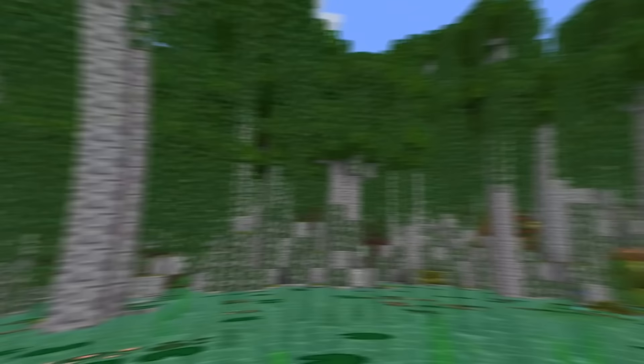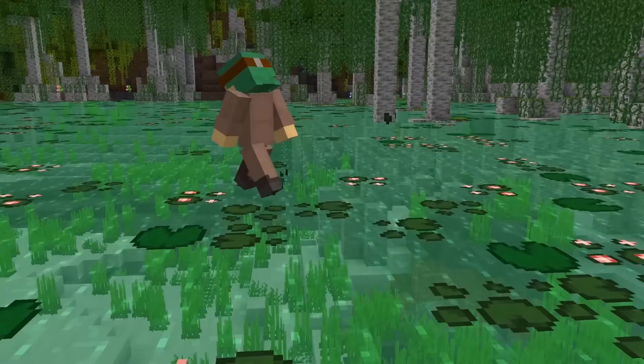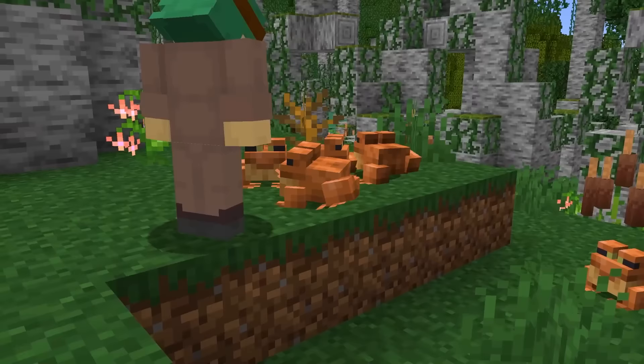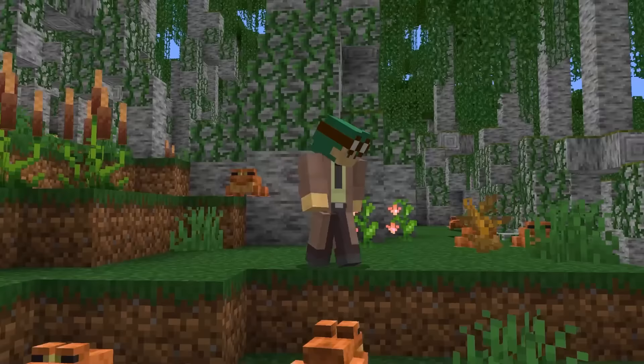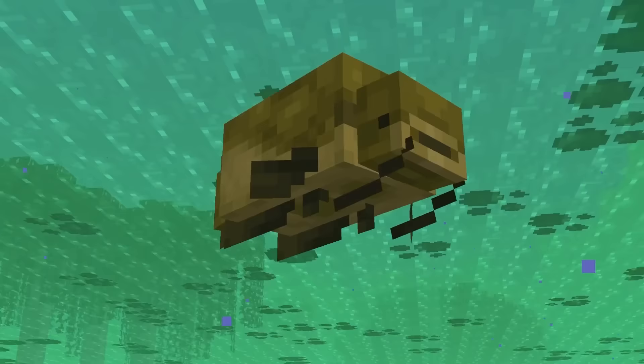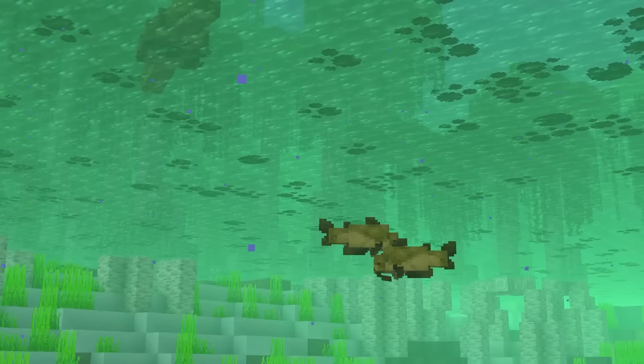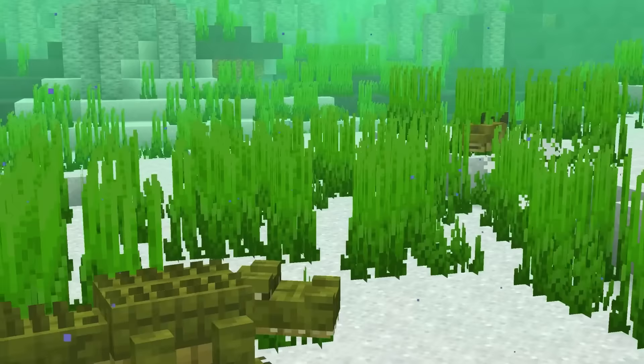Another new biome is the Bayou, a much nicer looking version of the swamp and Mangrove Swamp. Traversing this area can be tricky, but if you're brave enough you can bounce from lily pad to lily pad, just like the frogs here. Those aren't the only mobs you'll find here, as there are catfish swimming below. If you want to make base here, they'll probably be your best source of food.